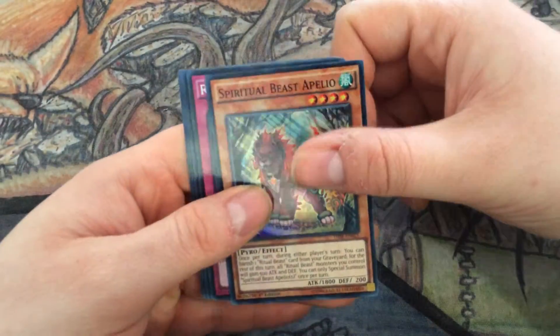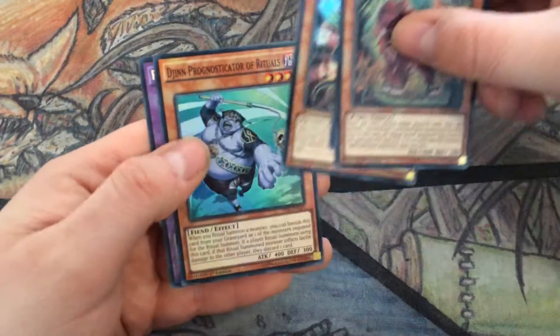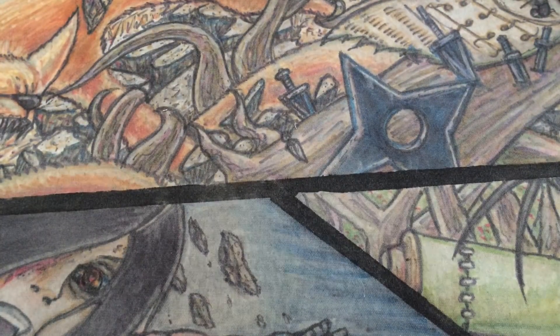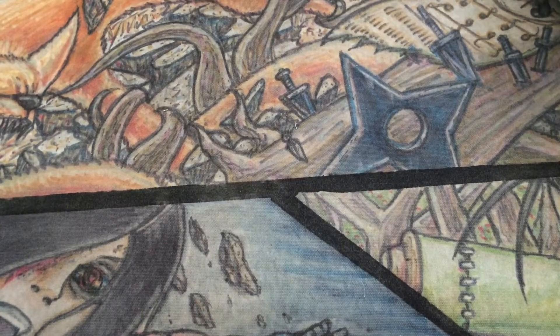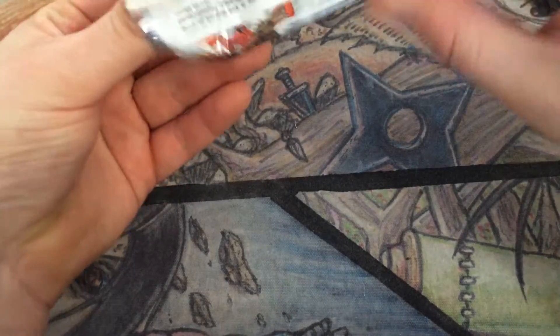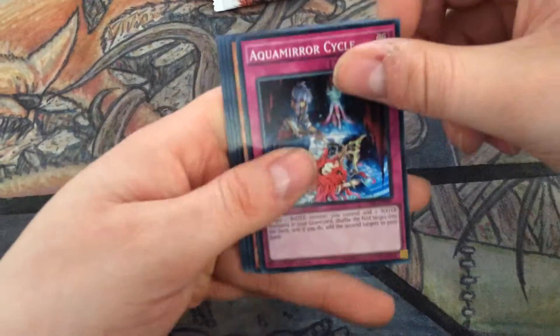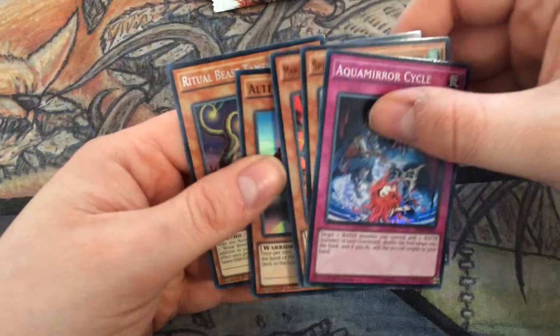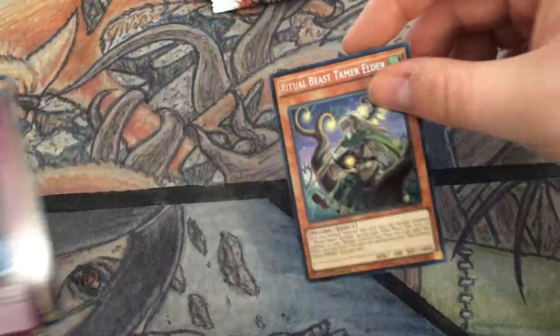Oh we've got a purple card at the end — Apelio, Steeds, Exa, Ulti Kanahawk. It can't be that rare, I've already got two or three. I love these Hidden Arsenal style packs — it's so cool to just open a secret in every packet. Aqua Mirror, Petal Fin, Manju, Altitude, Tamer Elder. It's not so cool when it's this bad though.